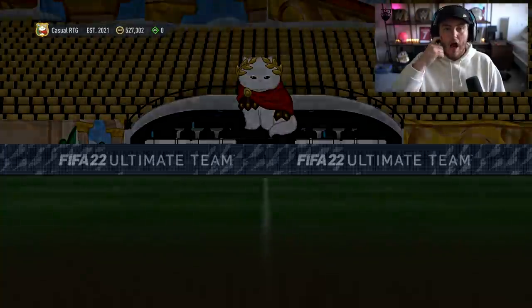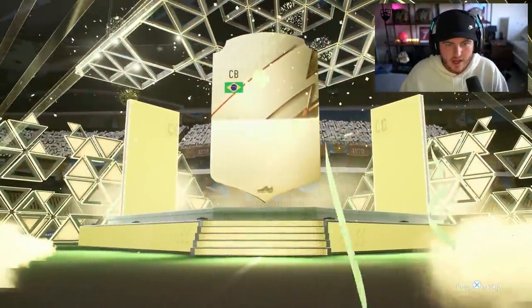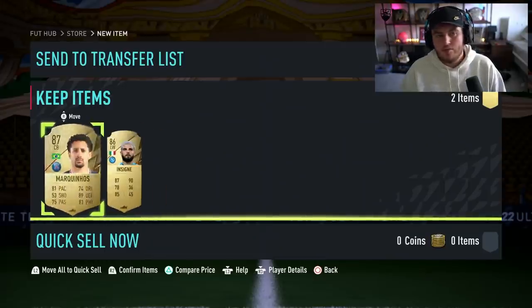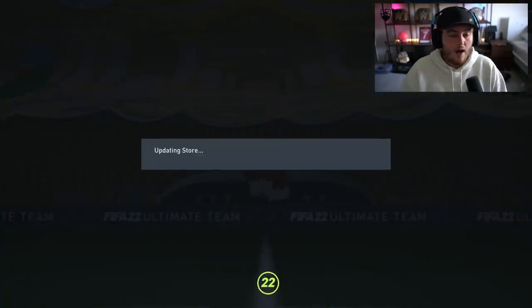We'll do the 86-plus double upgrade first. It's going to be a non-informed — it's going to be 86, unfortunately — or an 87: Marquinhos. They're untradeable, but an 86 and 87 is decent fodder. Not too bad.